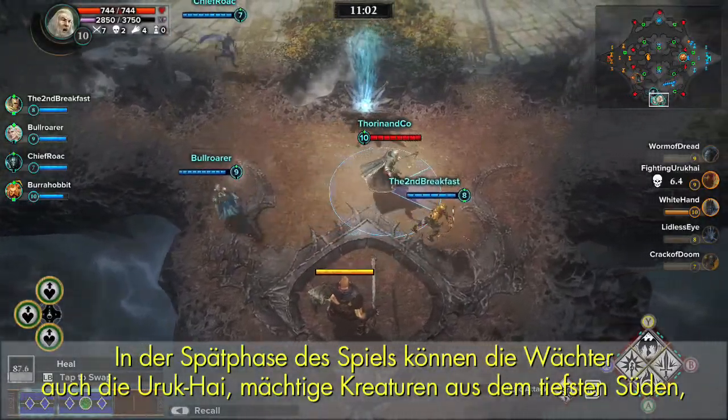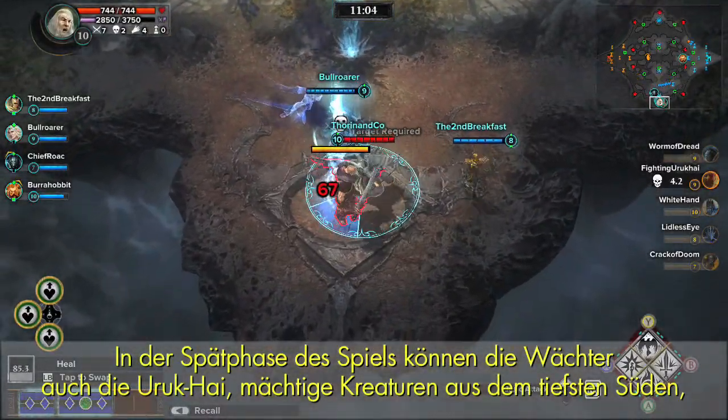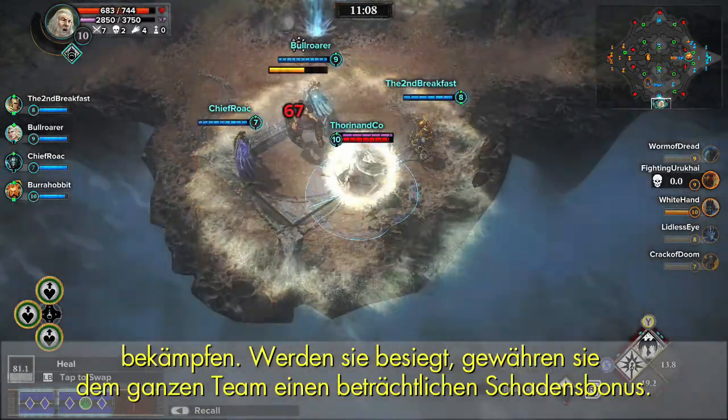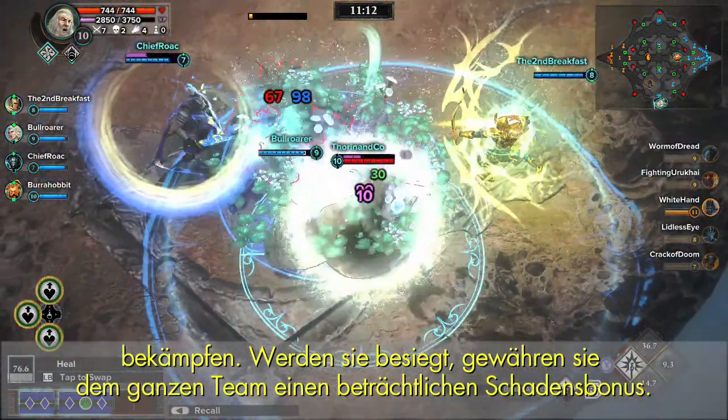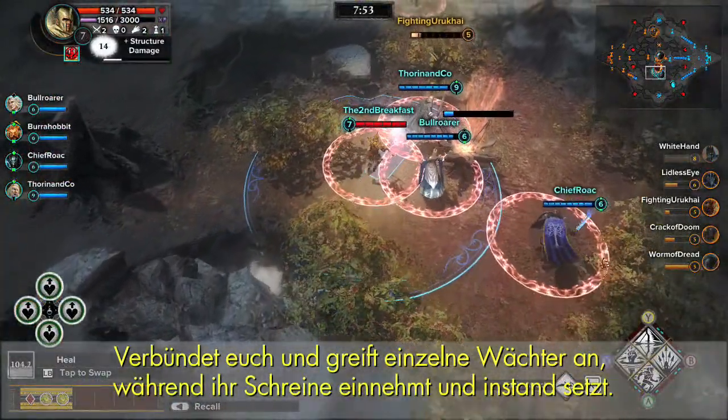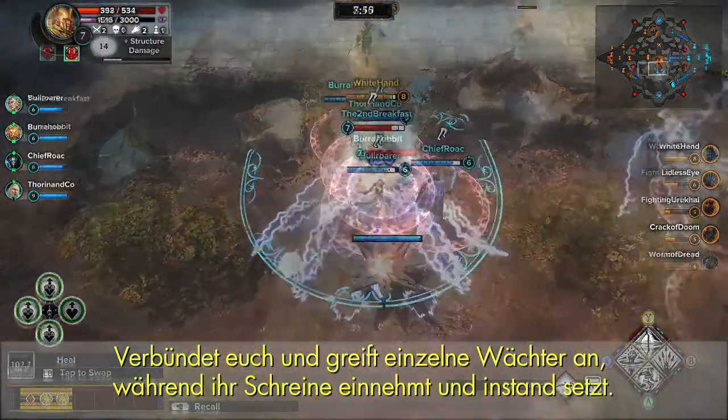Also, during the mid-game phase, Guardians can take out the southernmost powerful creature, the Uruk-hai, who provides a significant damage buff to the entire team when defeated. Team up and attack lone Guardians while capturing and maintaining shrines.